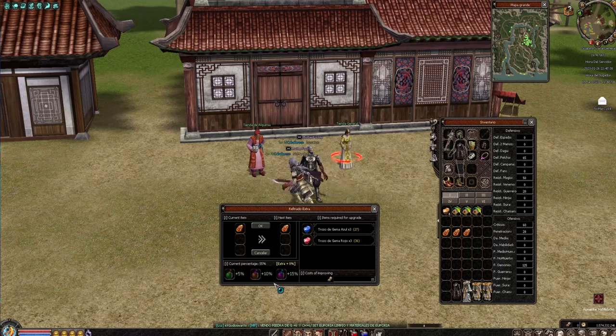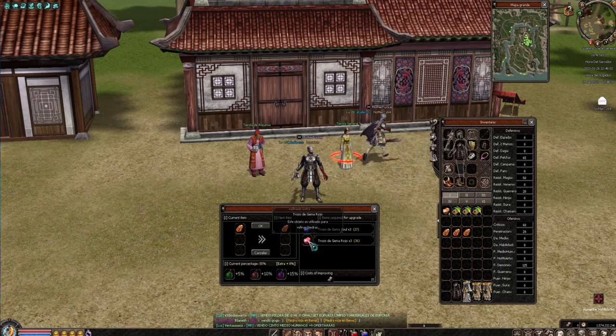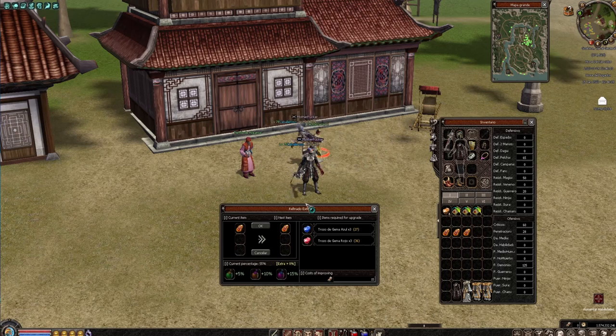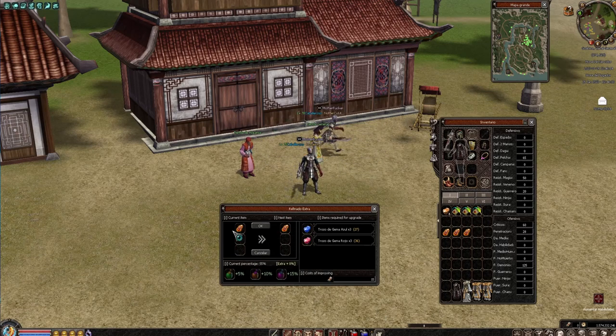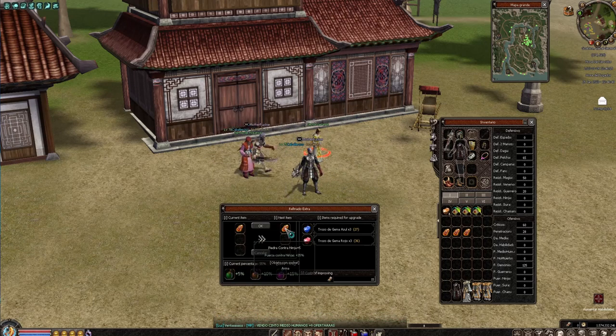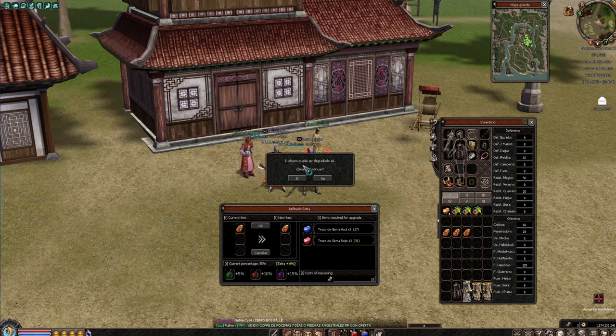Abrimos la ventanita y con esto deseamos trozos de gema azul por 3 y trozos de gema rojo por 3. Esto lo conseguimos en los jefes principalmente — en los metines cuando hay eventos también. Sale 250 de won aproximadamente. Yo los estoy vendiendo a mil won — en los comentarios me dirán si está bien o mal. Piedra contra ninja más 4 necesita fuerza contra ninja +25% estando en más 4, y si sube a más 5 sería +35%.